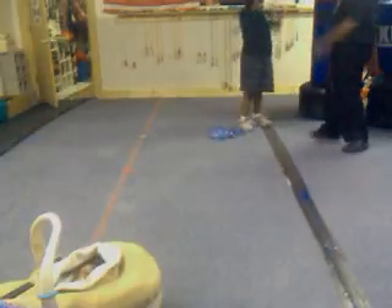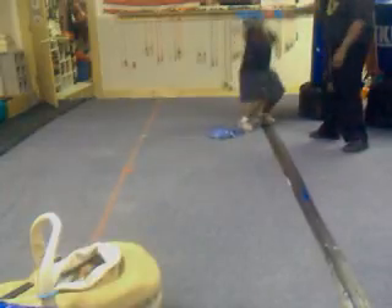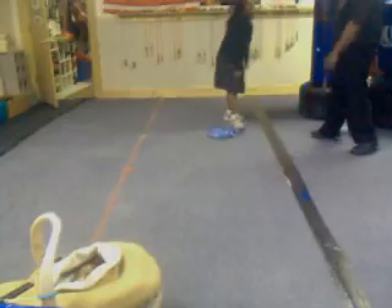So you got high block one. Two, three. One, two, duck. Jab, cross. Good. Here we go. High block. One, two, duck. You got a straight jab. Here we go. High block one. Two, duck.